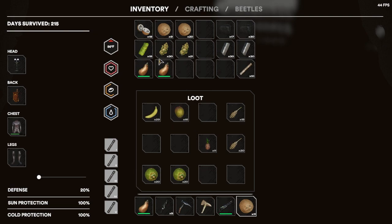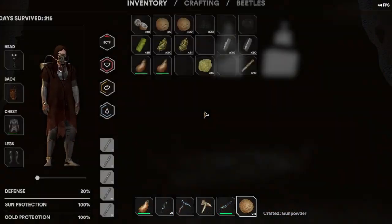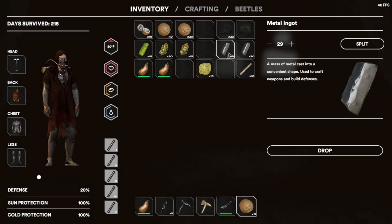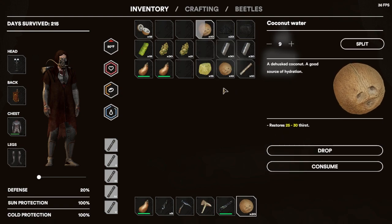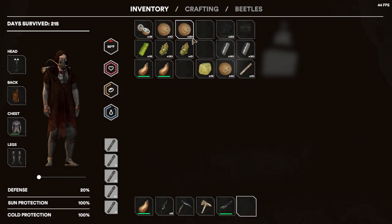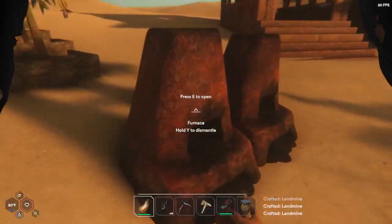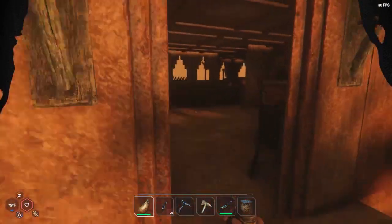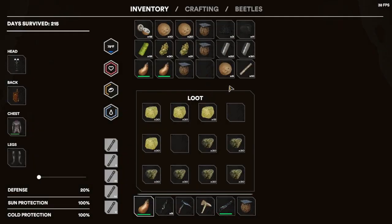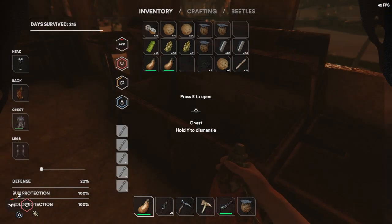Let's craft up some landmines. When crafting landmines, make sure you have your gunpowder, metal ingots, and empty coconuts. I think we only have nine empty coconuts — we'll get one more to make it an even ten. We're only going to get four landmines off this batch. To make gunpowder, if you don't know, you need charcoal. Note that landmines don't stack, so make sure you're making room for them. Alright, we have four landmines ready to go.